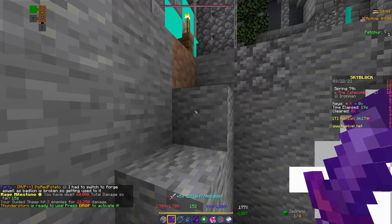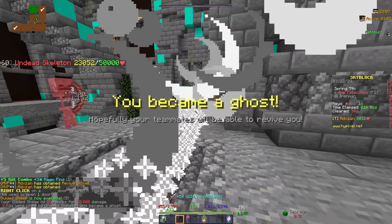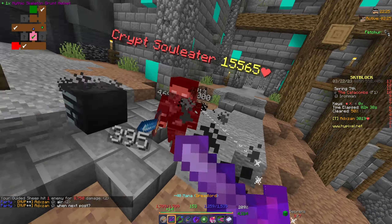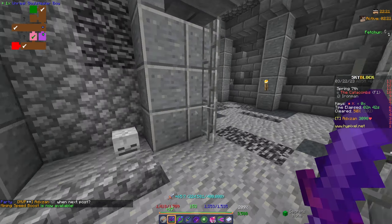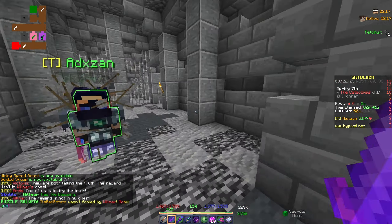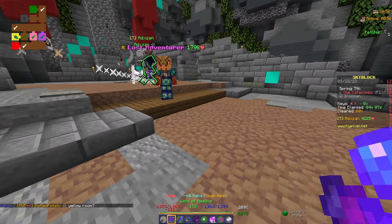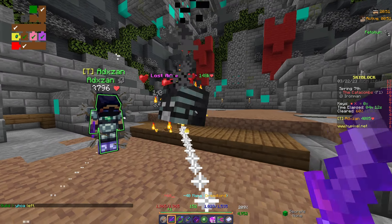We entered floor one and to my surprise I was actually able to kill some mobs and do some damage - sure it wasn't great but it was there. Of course I still died along the way but at least I felt useful. Another part of dungeons is doing puzzles. The one we're entering now is a three weirdos puzzle - you need to talk to the NPCs and figure out which one is lying. I highly recommend using puzzle solvers as it makes runs so much faster and easier.